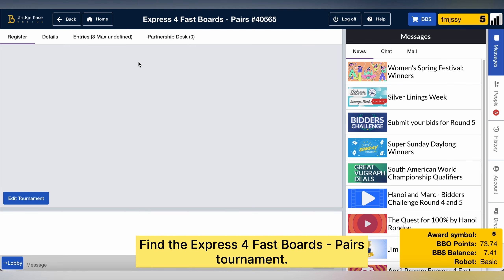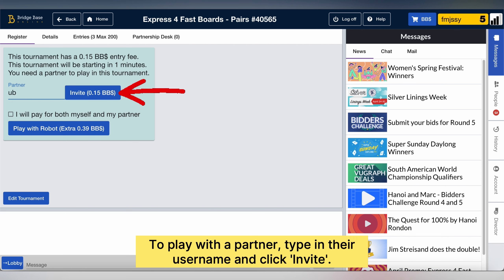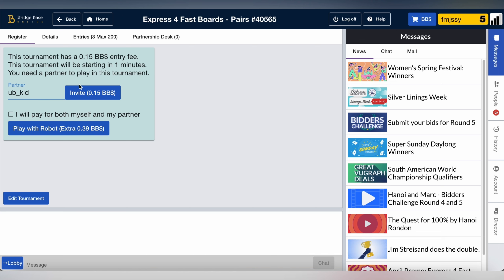Click on the game. If you'd like to play with a partner, just type the name into this field and click Invite.